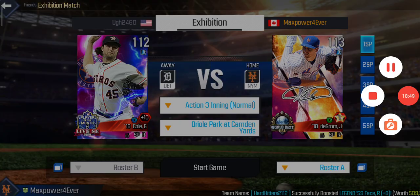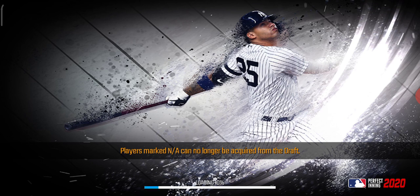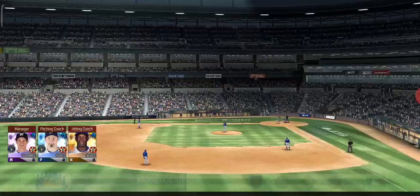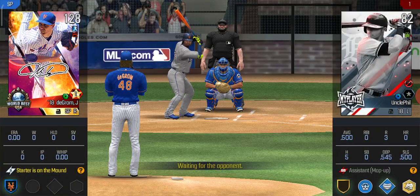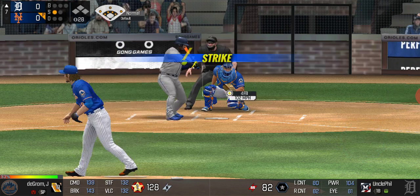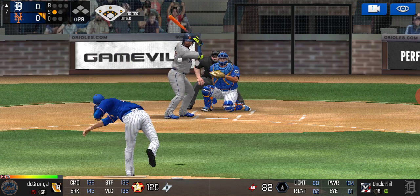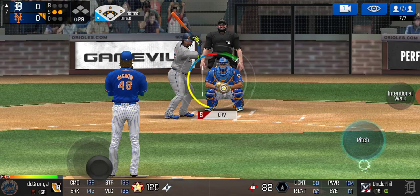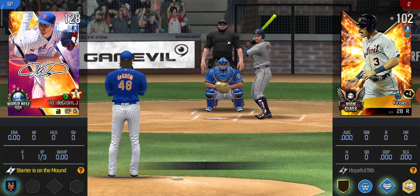He has Garrett Cole on the mound. We know how hard Garrett Cole is to hit — we had a lot of trouble against him, I think against Tribeland 16. On the other hand, we have a 128 overall Jacob deGrom on the mound. Starting him off with a fastball low and outside — strike one at 102 miles an hour. Now a two-seam fastball diving back inside — fouled off. Curveball now starting at a seemingly easy hit — and struck him out on three pitches. Already a better start than the last game.